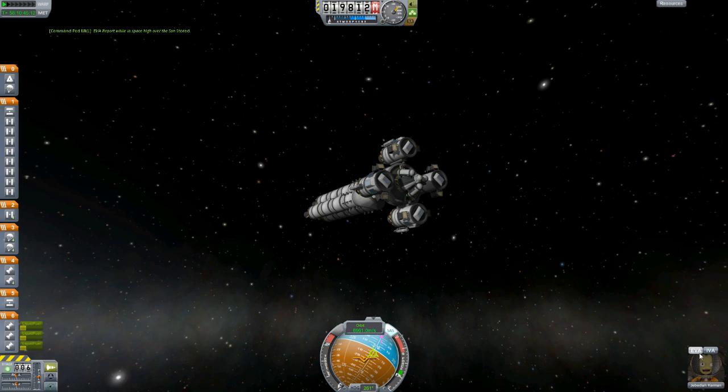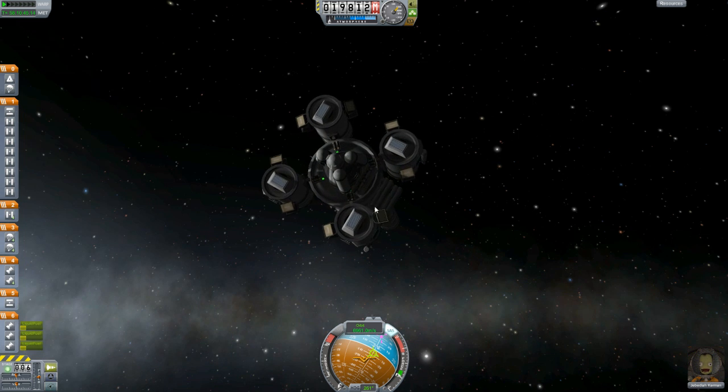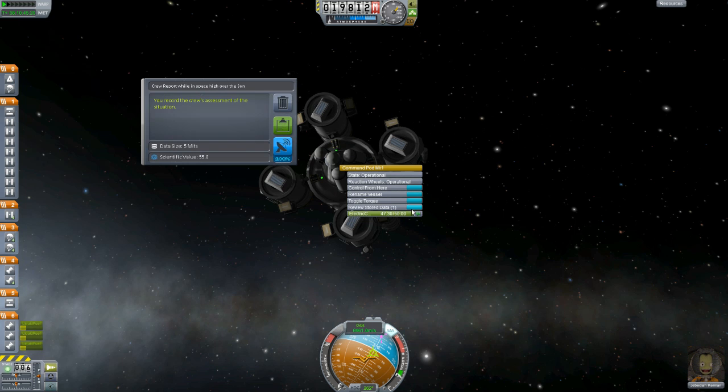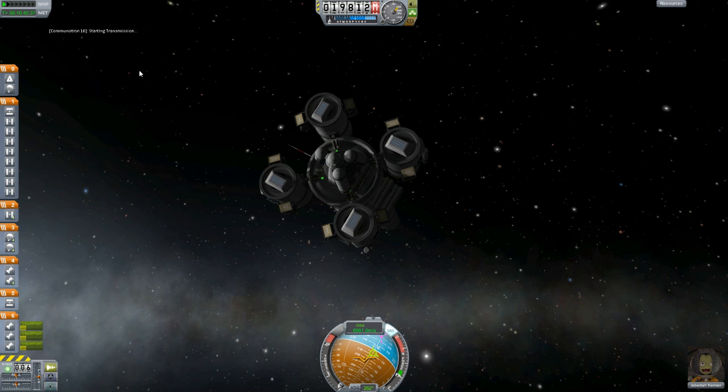We reconnected. How do I send that EVA report? Let's review stored data — send that. Another 44 science! And send that one too — why not? That's an extra 55 science. Awesome.